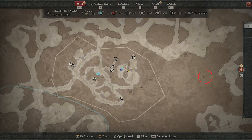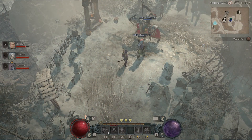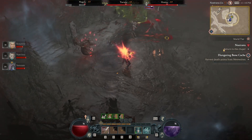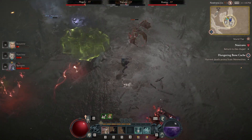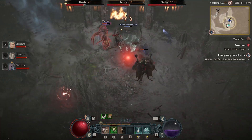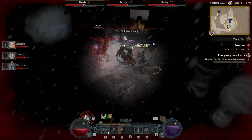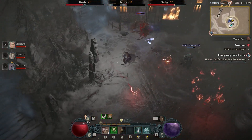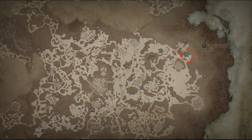Here we have Sanguine Chapel, which holds the Energizing aspect for Rogues only, and it is considered a resource aspect. Damaging an elite enemy with a basic skill generates a certain amount of energy. I use my basic skill constantly, so I went and grabbed this one early on because I felt like it would be very helpful — and it was. If you're a Rogue, I definitely suggest grabbing this aspect.